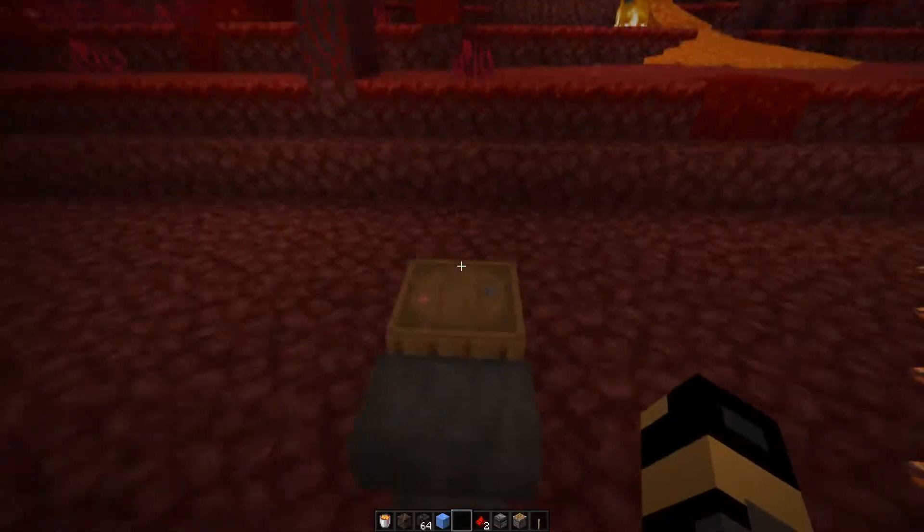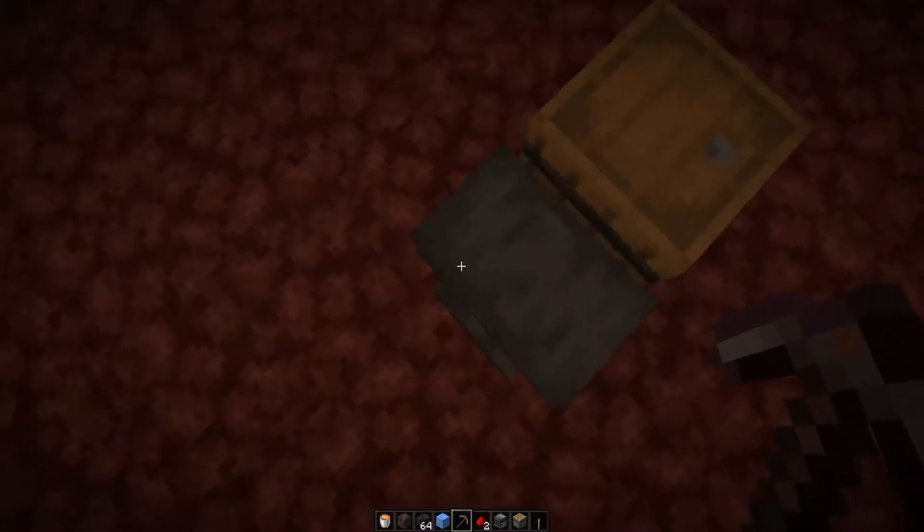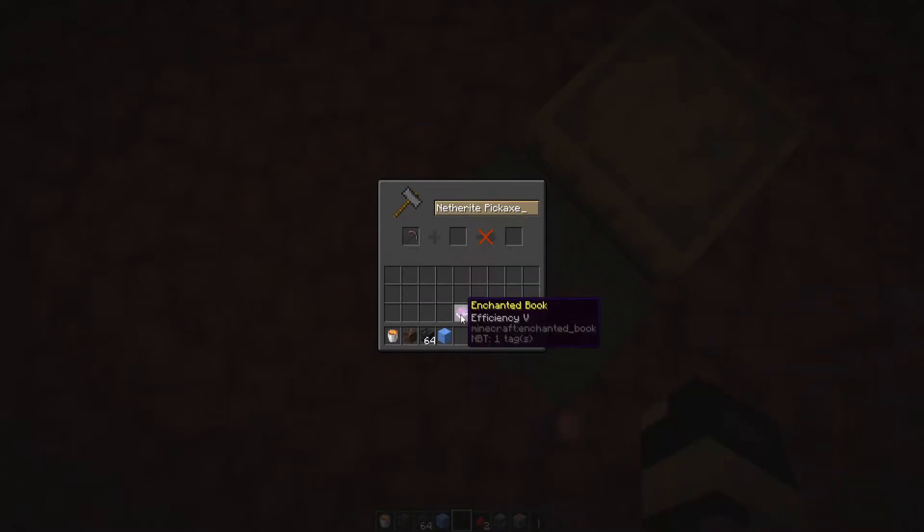If you want to start with it off, you can push the lever down first, then go ahead and put your lava right here. Once you want it on, you flip the lever up and it'll start making basalt.